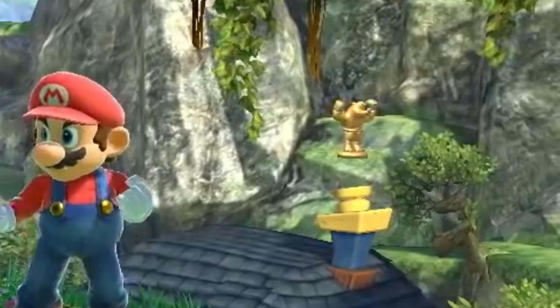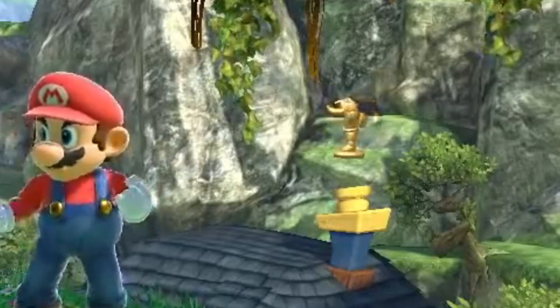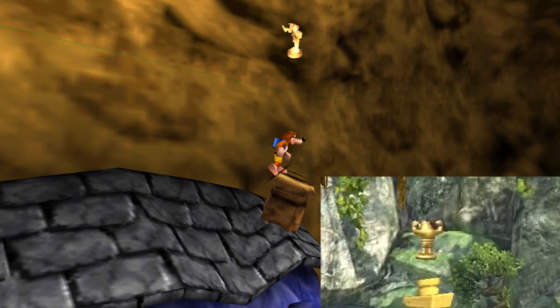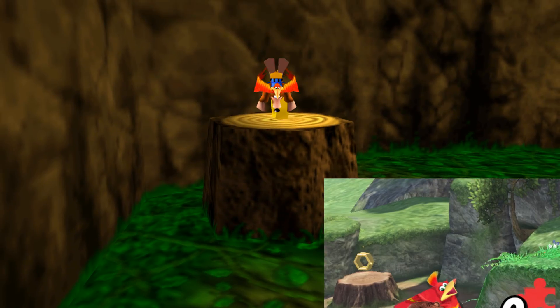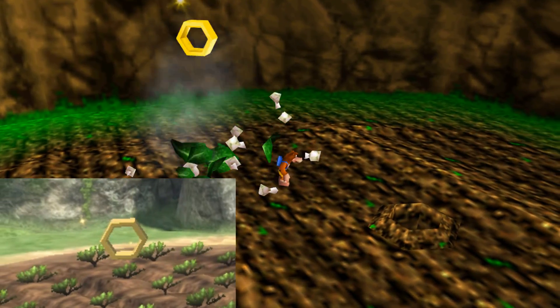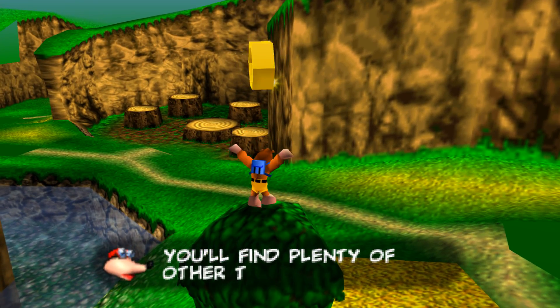In the background, we can see some items from the original Banjo-Kazooie for N64. These actually match the locations of the same items on Spiral Mountain from the first game, including extra lives and empty honeycombs, which give you an extra health when you collect six of them. You can think of them kind of like empty heart containers from Zelda.